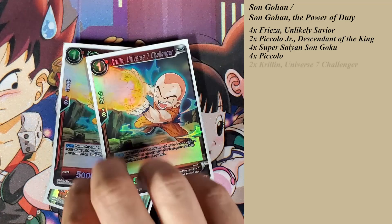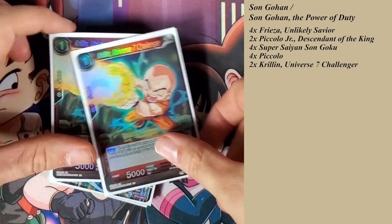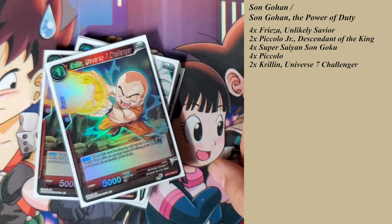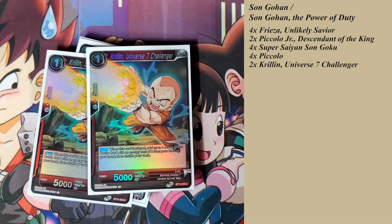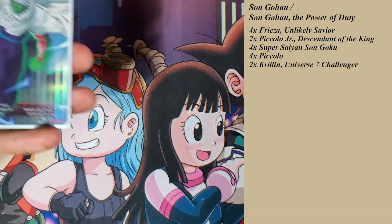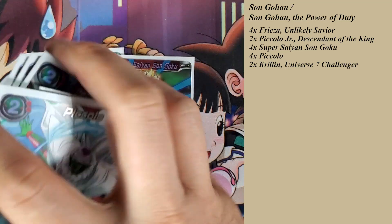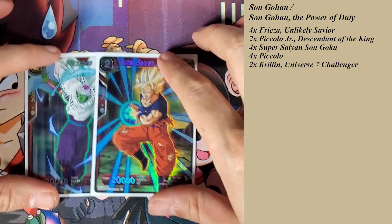When you play Krillin, you add one skillless battle card with energy cost two from your deck to your hand, so it's kind of like having ten skillless cards, but you have to play this one and then combo it off to get a draw. The skillless cards are pretty cool because they are considered Universe 7 battle cards, so when I combo with them I get to do some draws.